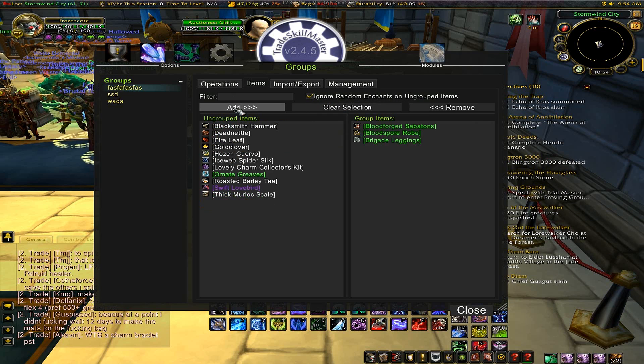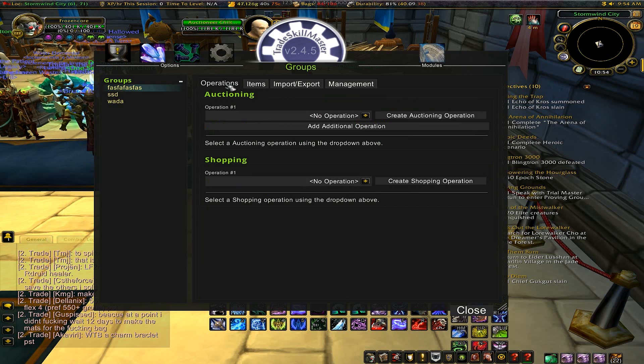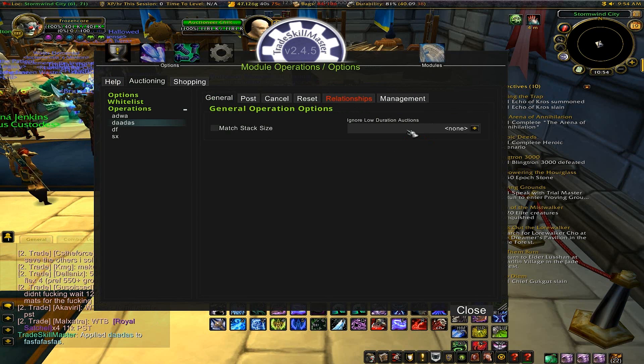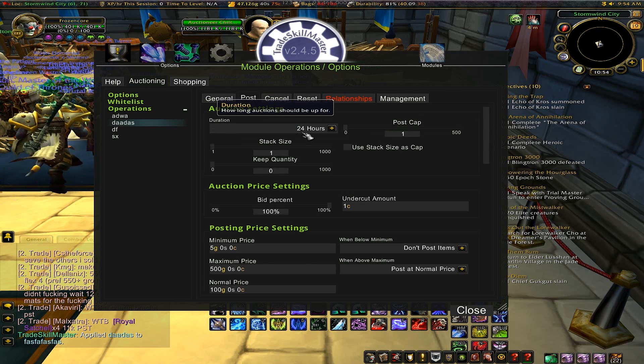So I'm going to click these three items, hit Add, and then you want to go to Operations so you can actually set what you want to sell it at. I'm going to go to Create Auction Operation, name it whatever, click Yes, and then you can either match the stack size or just go to Post — this is where you do all the stuff.